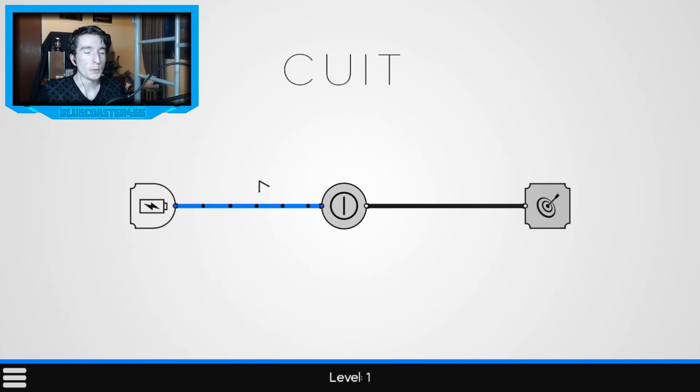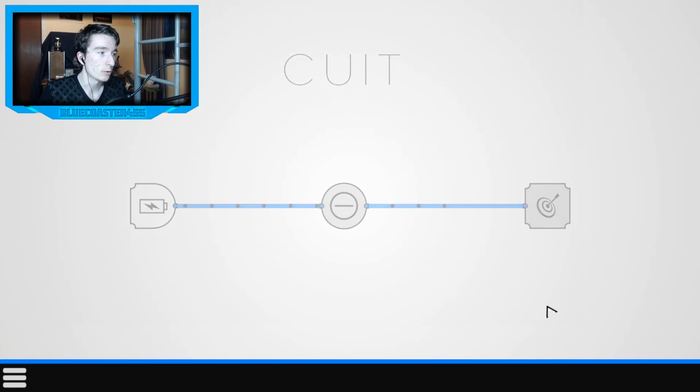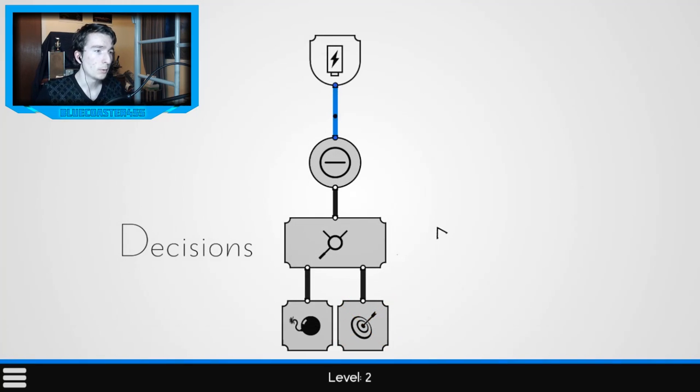The first level is pretty simple. You have a battery and a target — you want to get power from the battery to the target. There can be multiple targets. This switch guides the circuit, so all I need to do is flip it and boom, it connects just like that.